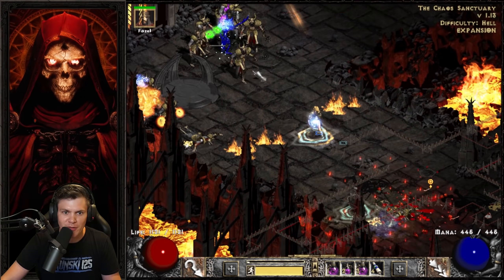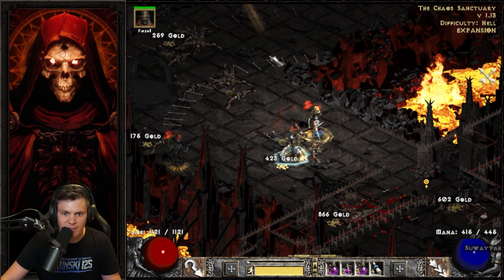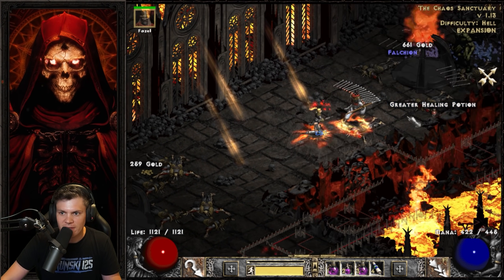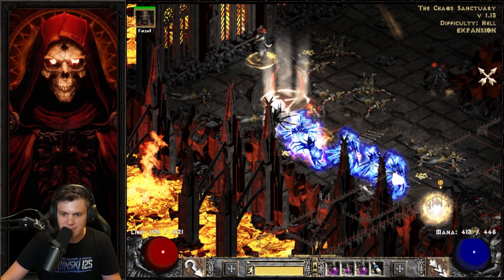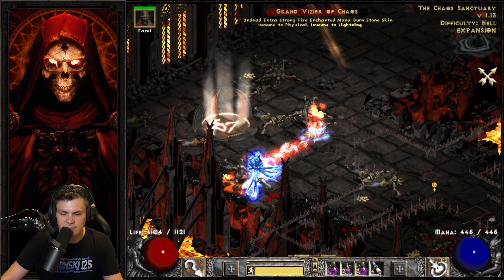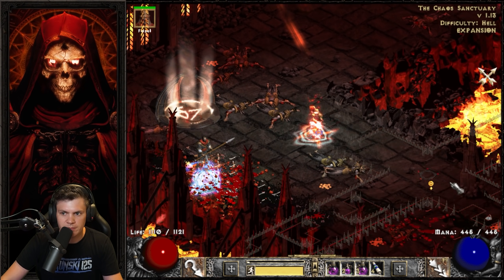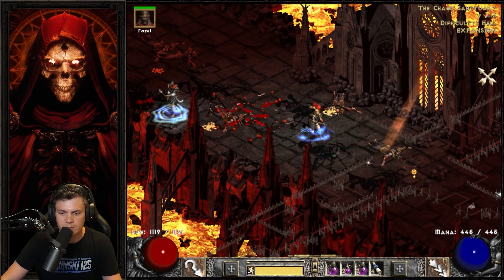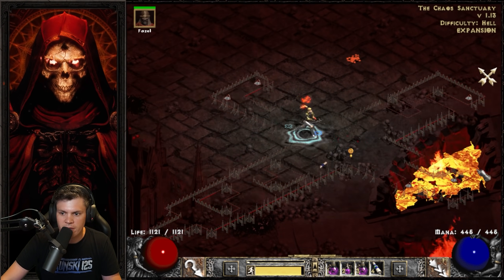This really comes back to the point I was trying to make earlier — this is really a build for the ultra-rich and you have to be accepting of the fact that you're not going to have the best clear speed. Another physical immune — again just switching to Magic Arrow. Then we just use Guided Arrow on Diablo.